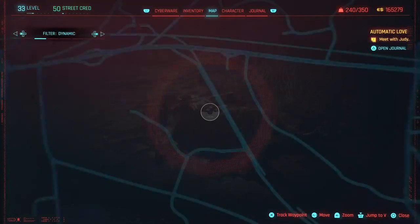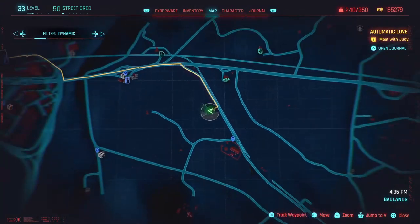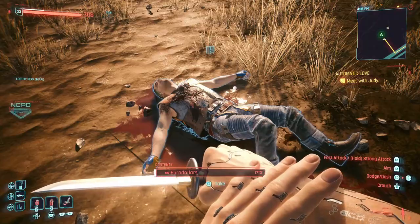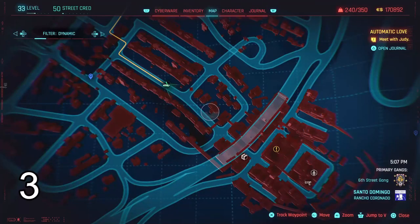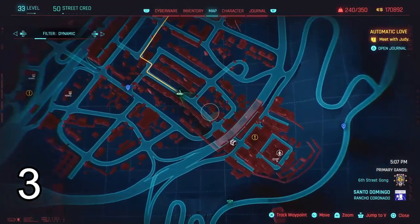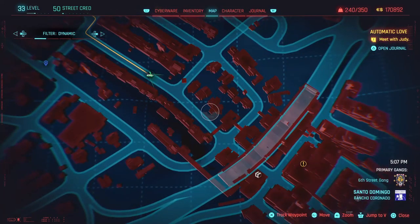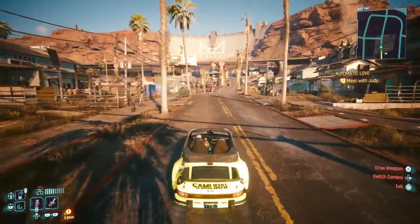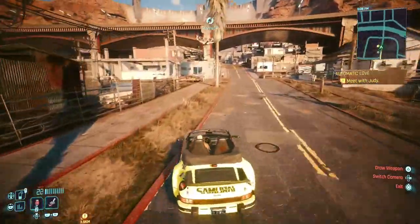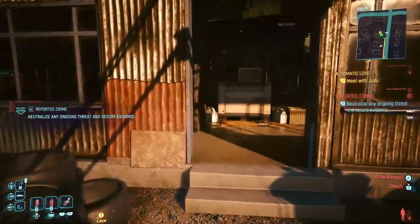Let me pull up the map so you can see the exact location. For number three, just come to this location on the map. Once you pull over to the side, you're gonna have to come to this abandoned shack right here and examine the body and you will find the note.